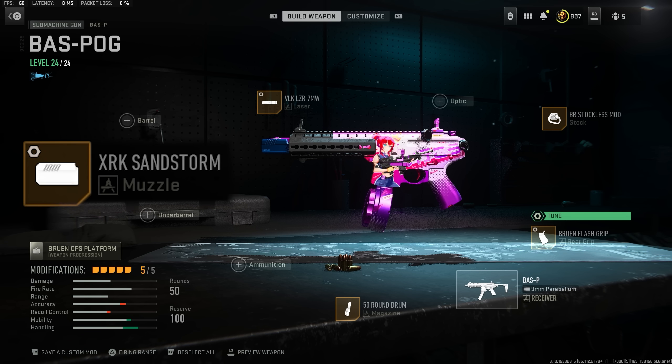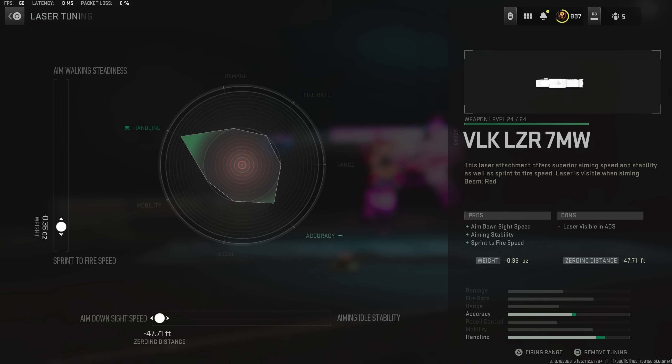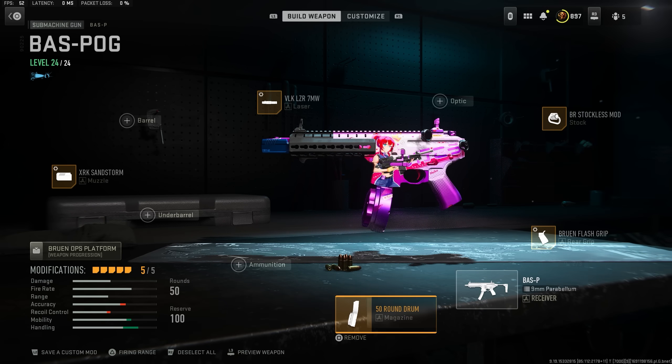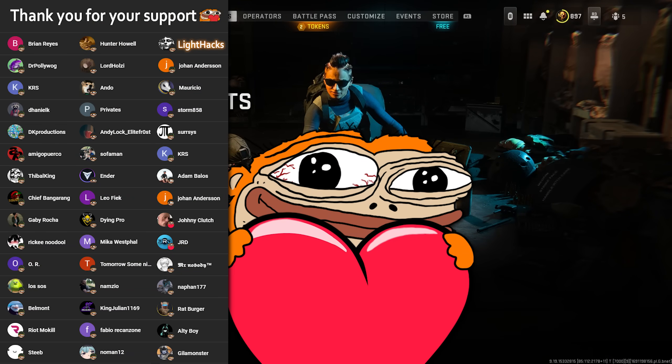This muzzle here for a little bit of recoil control. If you play solos, you could maybe replace the 50-round mag and go with the default 30-round and slap on an optic, because I'm not really a fan of the iron sight — it has quite a bit of visual recoil. But other than that, great movement and pretty okay damage. Hope you boys enjoy it, love you monkeys, let's do this.